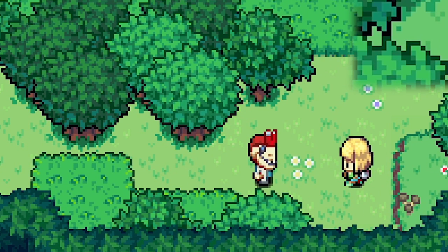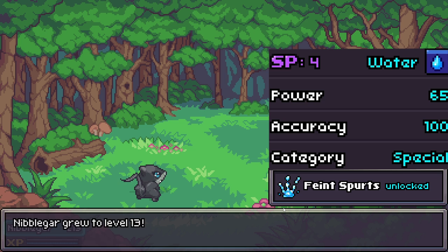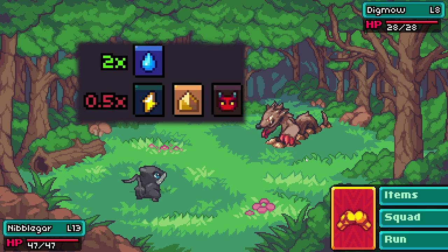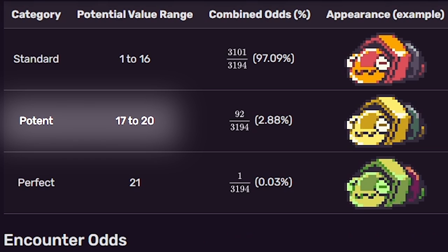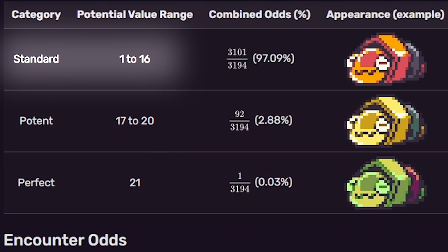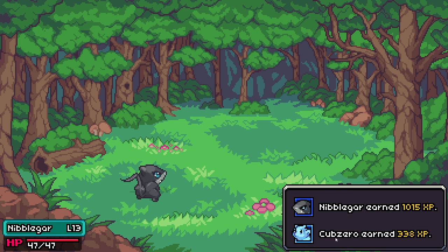We unlock another milestone and now get 20 more XP for each potent coromon we catch. We get 1,000 free gold at milestone level 2 and keep moving since the XP chip is ticking. The next trainer opens with a swarmy and then sends out a digma. Digma wouldn't be a bad catch — sand types take two times damage from water but 0.5 from electric, and the first mega boss is an electric boss. It's only standard potential though, so we can find a better one later. Nibblegar gets 1,000 XP for killing the digma and we give the slot gem to cub zero.